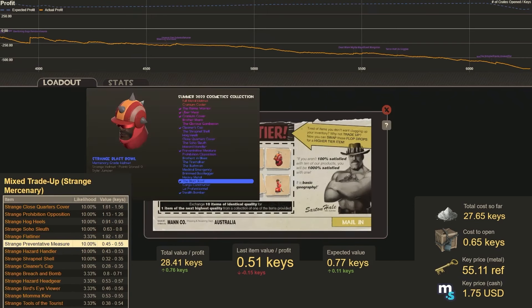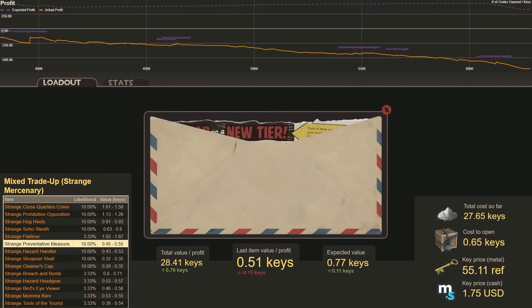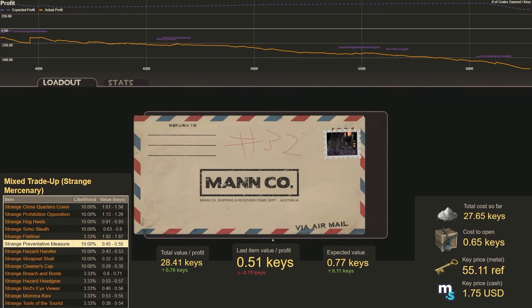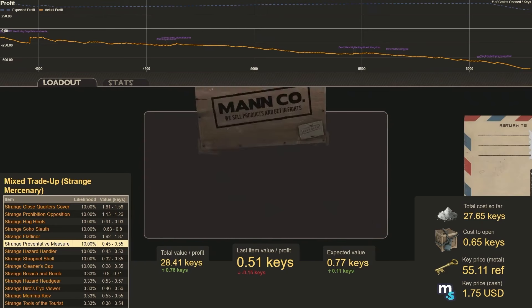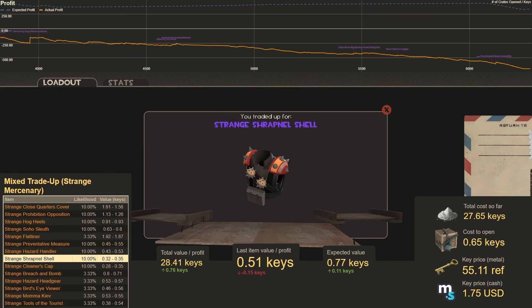This next one is going to be a mix of eight Summer 2023s and two Summer 2020s. Number 32 — Strange Shrapnel Shell, worth 0.34 keys, not very much.